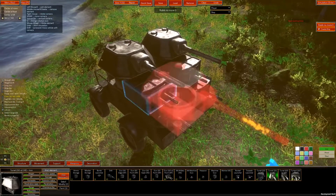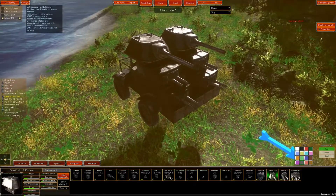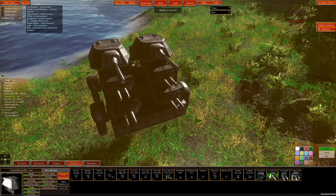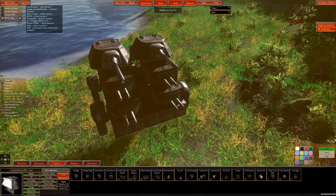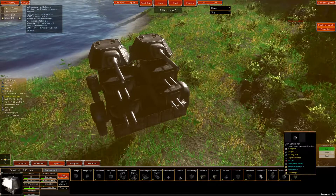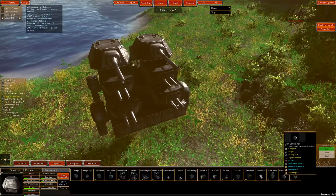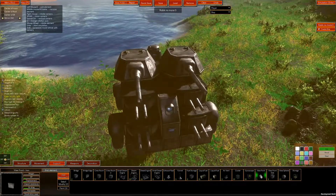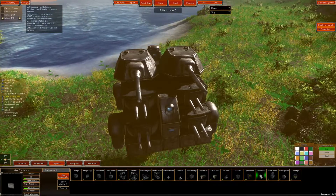Great, this looks like a fearsome vessel already, but I can't shoot something that I can't see, right? In order to deal with that issue, we'll need to add some spotting blocks. You can find them in the Support tab, and they're typically called something like View Front, or View Front Side, or View Sphere. They will allow you to spot your enemies from further away, and they're quite essential in destroying your enemies before they can destroy you. With three spotting blocks, I should be able to detect my enemies fast enough to destroy them before they can destroy me.